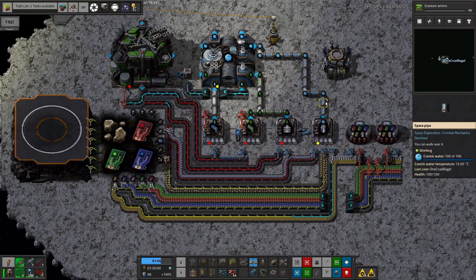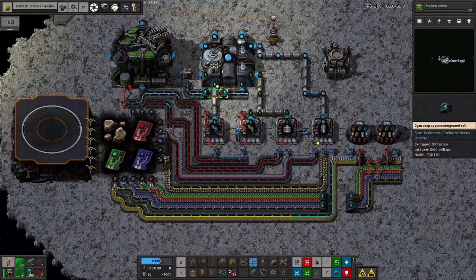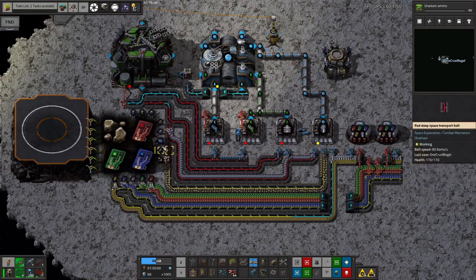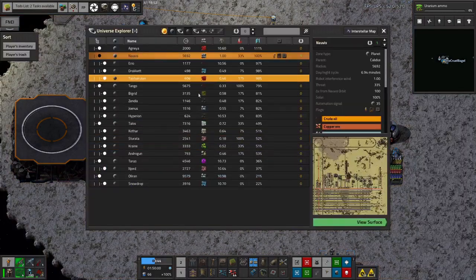Over here we've got a decent supply of cosmic water, which is made out of lube and water. This is why we need more water and lube to come up here - you need lube for space belts and cosmic water for the space science packs. Once we get that rocket up here, this should all start working very nicely. Let's actually bring the rocket up just for fun - it's a little bit of spoilers since we haven't done this on stream yet, but I'll launch it anyway.